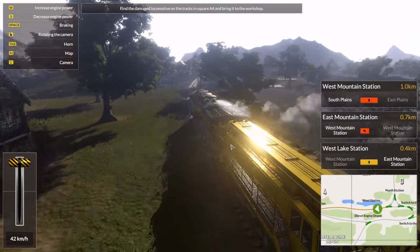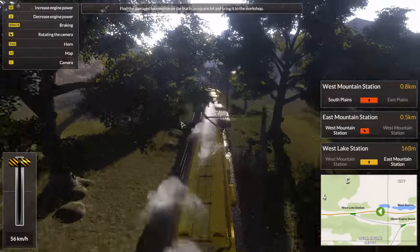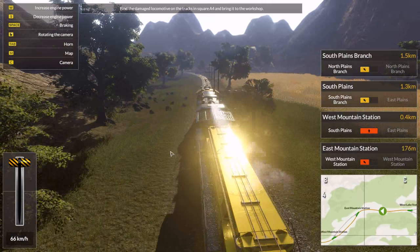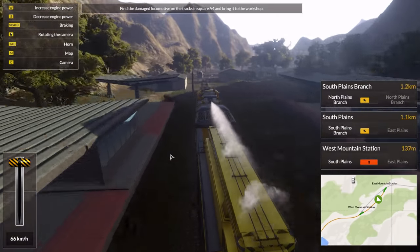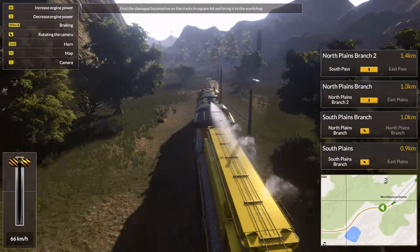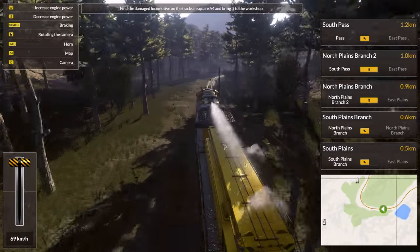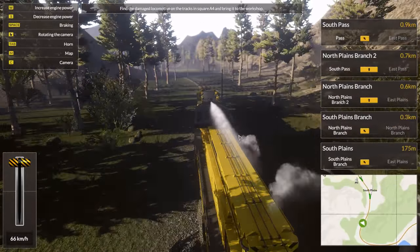We're pretty much going exactly where we need to. There are specific rules as to how the horns need to operate — different countries have different rules. When you start the train, I know they have to do some kind of horn combination. When they're approaching a crossing they have to do the horn — it's also different when they're approaching crossings with no ramps.